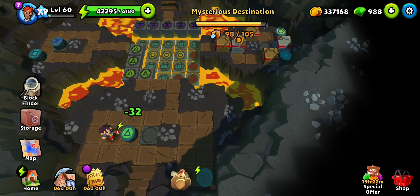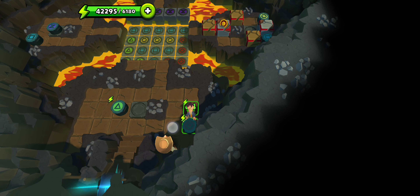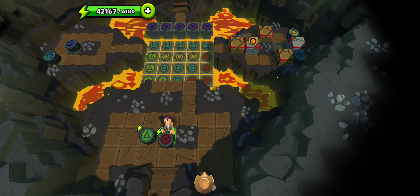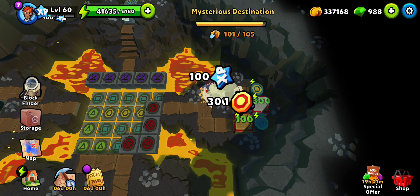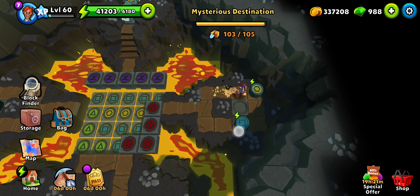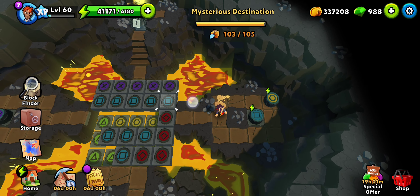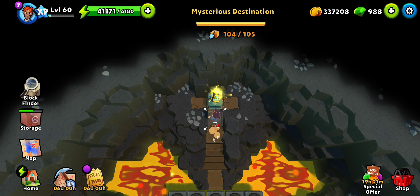And now we can swap this to red. On this side we can make it blue. Yellow makes no sense — it's only in the center. So that's our artifact.